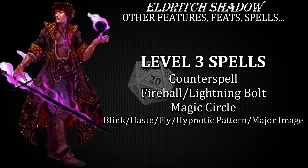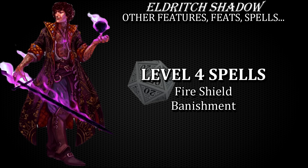For level 3 spells, counterspell is almost a no-brainer — even with a low intelligence score, you always have a chance to stop enemy spellcasters unlike other fighters. Pick fireball or lightning bolt for some AoE damage, or use magic circle as a turbo-charged protection from evil and good or just a temporary prison. At level 14 I would personally most likely go for either blink, fly or major image. For level 4 spells, fire shield is great for extra damage against hordes and melee multi-attackers, and banishment is solid for a bit of extra battlefield control. You only have one level 4 spell slot so use these two spells wisely.